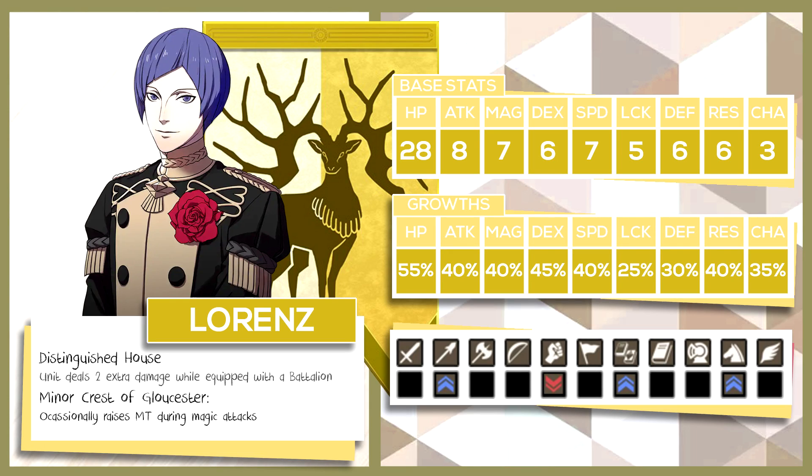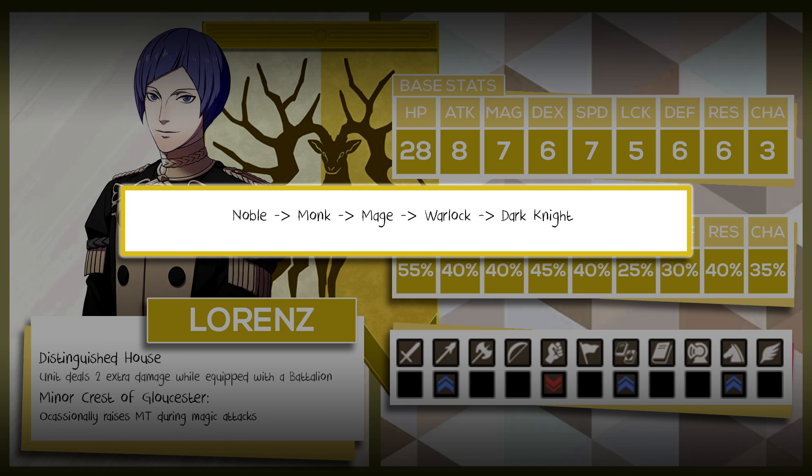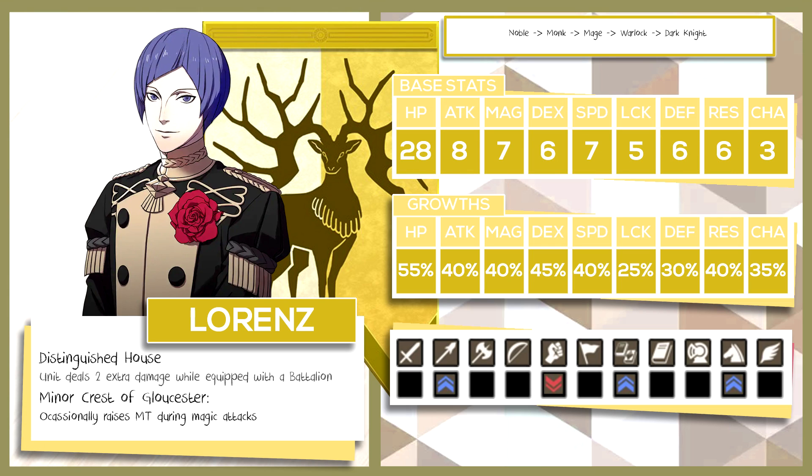The next character I want to talk about is a personal favorite of mine — Lorenz Hellman Gloucester, whose personal ability is Distinguished House: unit deals 2 extra damage while equipped with a battalion. He also has the Minor Crest of Gloucester, which occasionally raises might during magic attacks. Lorenz is an interesting unit — he has two main routes: a physical damage route or a magical route. The first path, and arguably the most canon route, is Noble into Monk into Mage into Warlock and finally ending in Dark Knight. This allows him to utilize his relic early game and will make him a very strong unit from early to mid game. His high resistance and reasonable magic growth will make him a decent magic tank for late game, and having a 1-to-4 ranged mage on a mount is something a lot of people can't turn down.